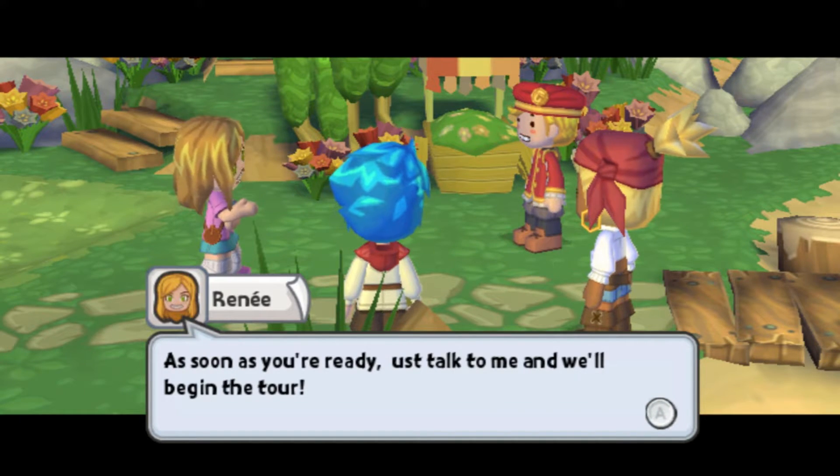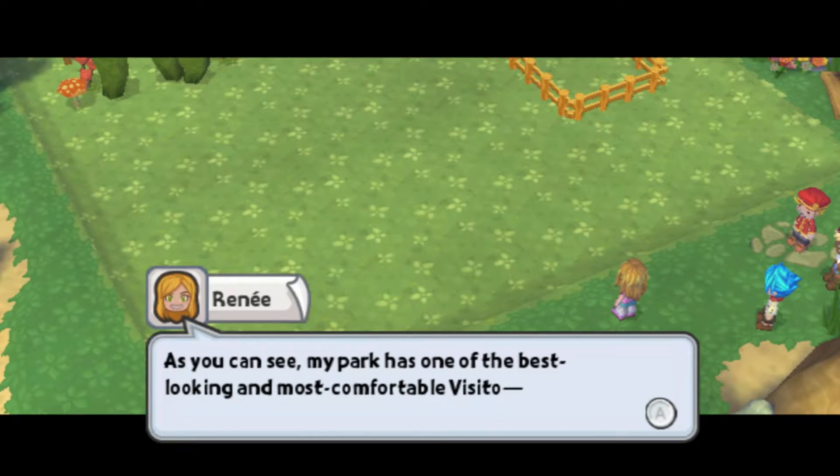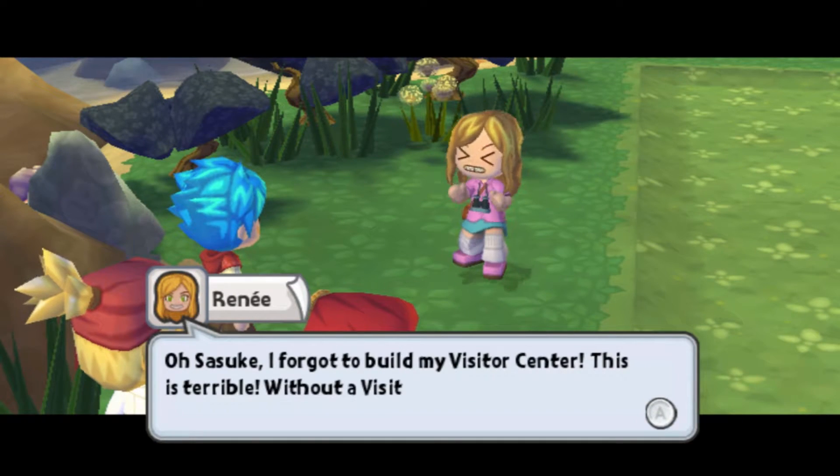As soon as you're ready, just talk to me and we'll begin the tour. First stop is the visitor center. No park is complete without one. As you can see, my park is one of the best-looking and most comfortable visitor— Ah! Oh, Sasuke. I forgot to build my visitor center.